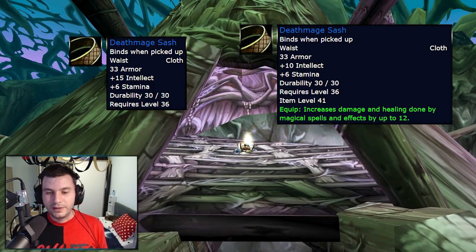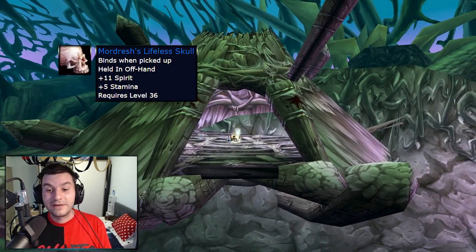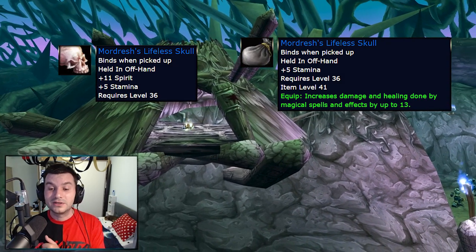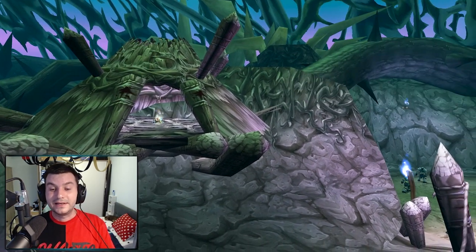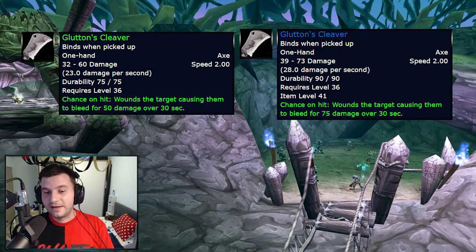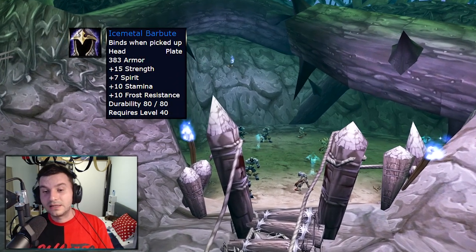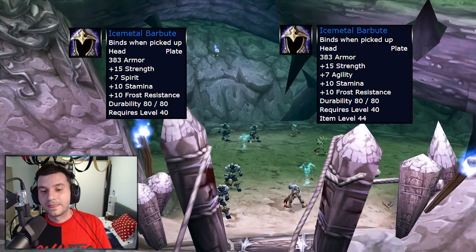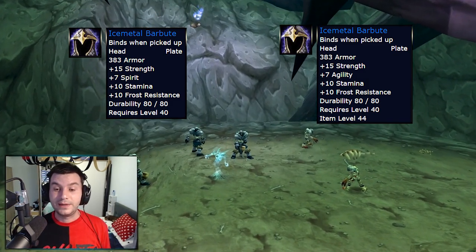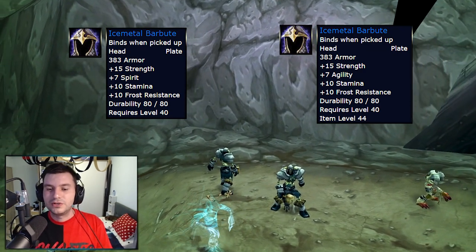I think the Death Sash is going to be the new best-in-slot belt for level 39 Twinks. The Mordresh's Lifeless Skull, in its new iteration, has 13 damage and healing and 2 Spell Hit, which is really nice. The Cleaver from Glutton gets a nice 5 damage per second boost. Ice Metal Barbute gets its Spirit transformed into Agility — it used to be the first level 40 plate item warriors or paladins would use, and now instead of 7 Spirit you get a nice 7 Agility boost.